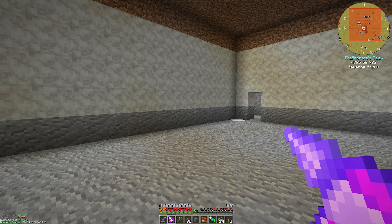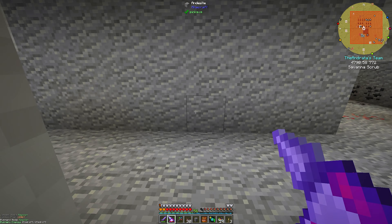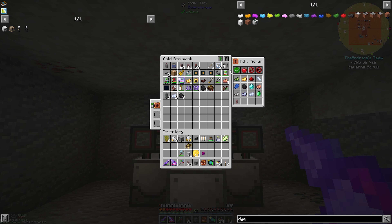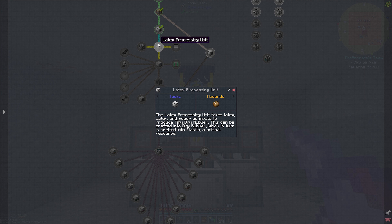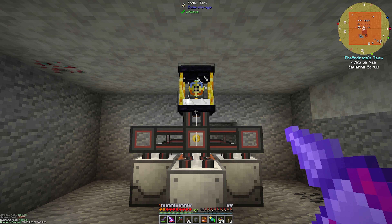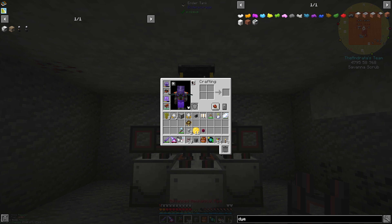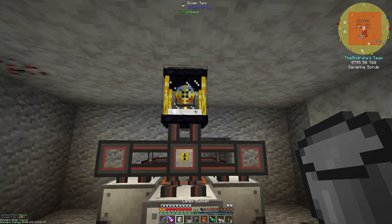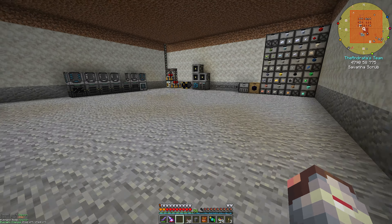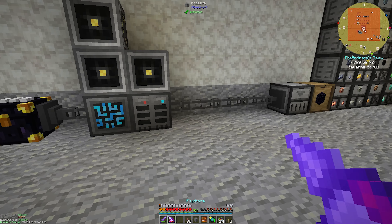today we're going to continue with our Industrial Foregoing. We have our latex processing going on. I can probably get that bucket of latex — I think the quest requires a bucket of latex. Actually, it just requires a latex processing unit, which requires a bucket of latex. So if I grab that, I do have enough. So we have our bucket of latex and we can go ahead and continue on with that.